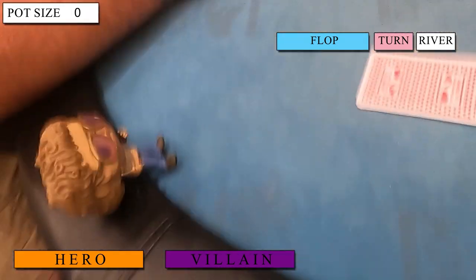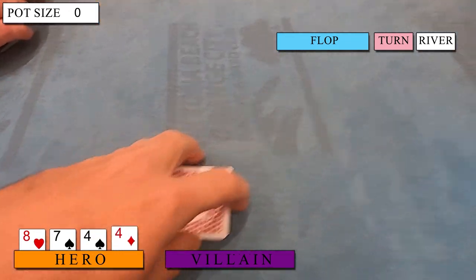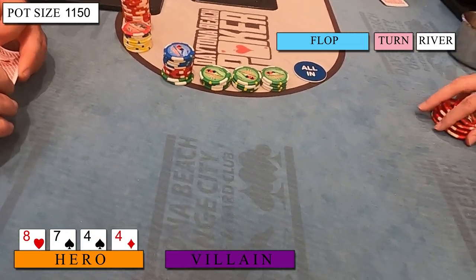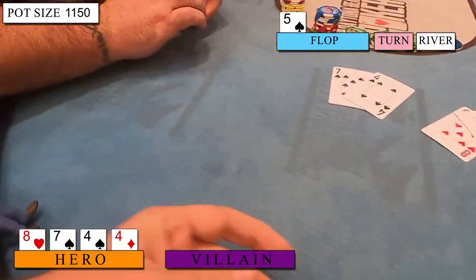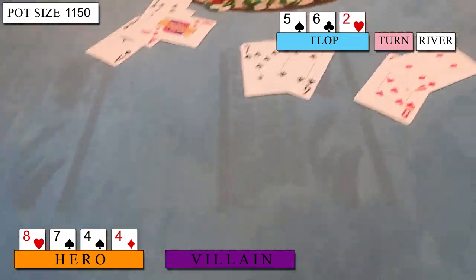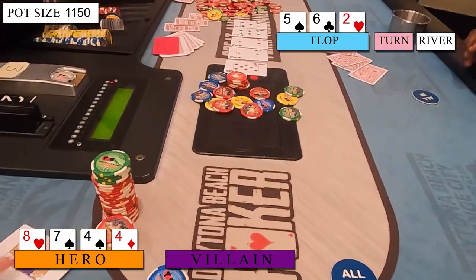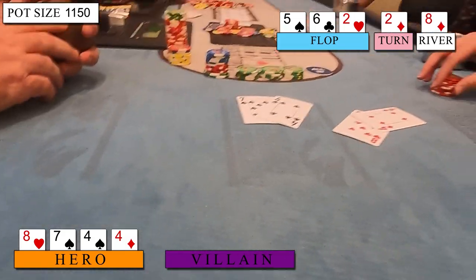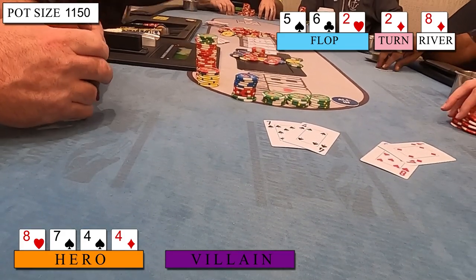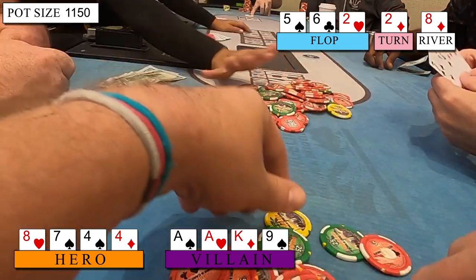As I'm getting set up over in Seat 7, I rebuy $500 and immediately get involved in an all-in four ways with Eight of Hearts, Seven of Spades, Four of Spades, Four of Diamonds, on a flop of Five of Spades, Six of Clubs, Two of Hearts, where I flop a partial wrap on a rainbow board. The turn is the Two of Diamonds, and the river is the Eight of Diamonds, bringing in the straight, and I scoop this pot. The larger stack had Ace of Spades, Ace of Hearts, King of Diamonds, Nine of Spades, and the other two players don't show.